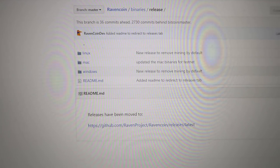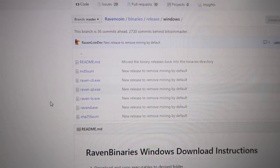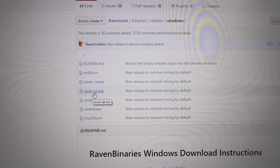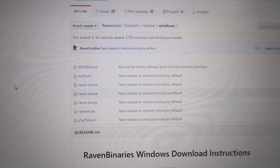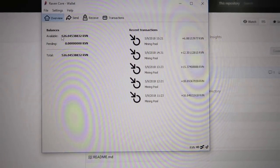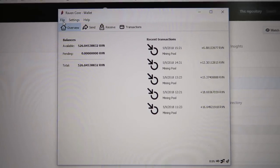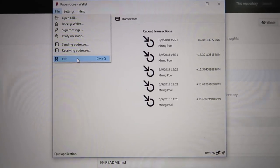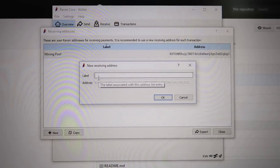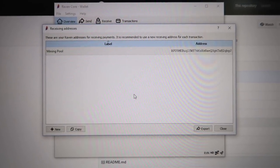I'm going to show you how to do it on Windows — I have a link to the wallet in the description. What you want to do is just go to Windows, make a folder called Ravencoin wallet, then download the files and put them in there. Then you're going to run the raven-qt dot executable. Just make sure you have enough space on your hard drive because it's going to download the whole blockchain, which could take up to 10 minutes depending on your internet connection. This is the wallet here — I just got a few new payments a few minutes ago. If you want to create a new address, go to File, then go to Receiving Addresses and click New. You can name it whatever you want as a label to keep track of things. I made the label 'mining pool.' To copy that address, highlight it and click Copy.